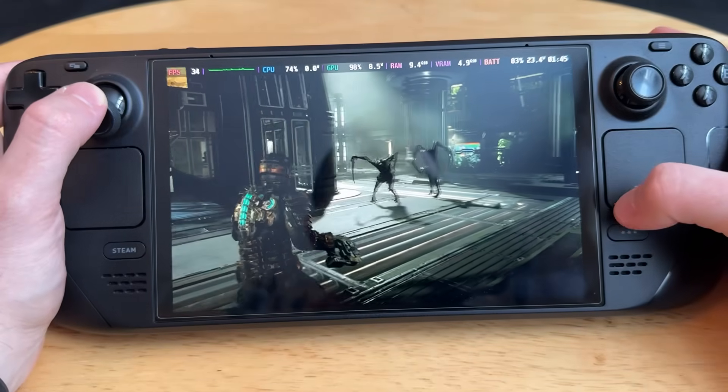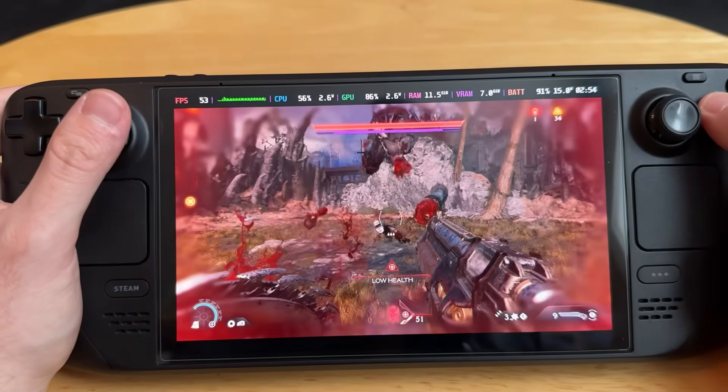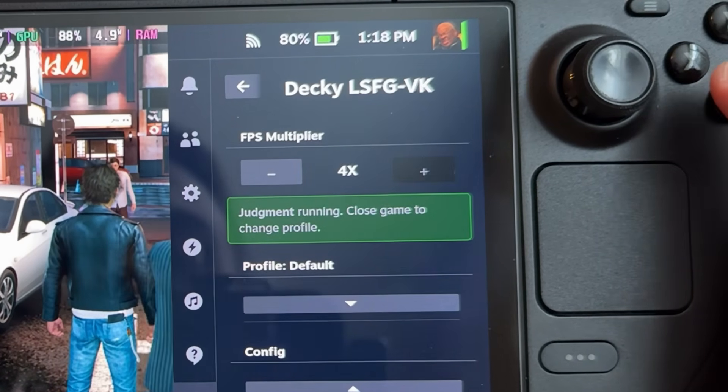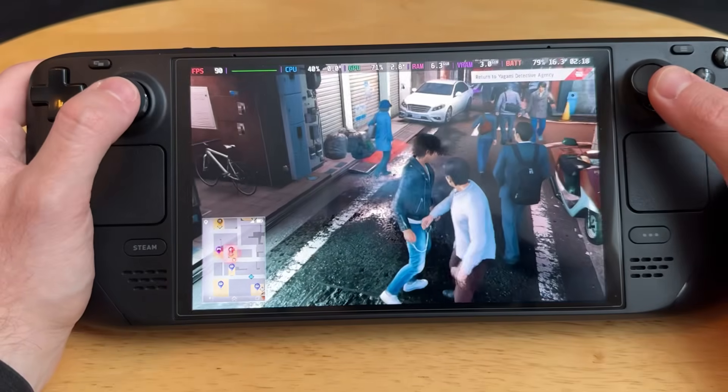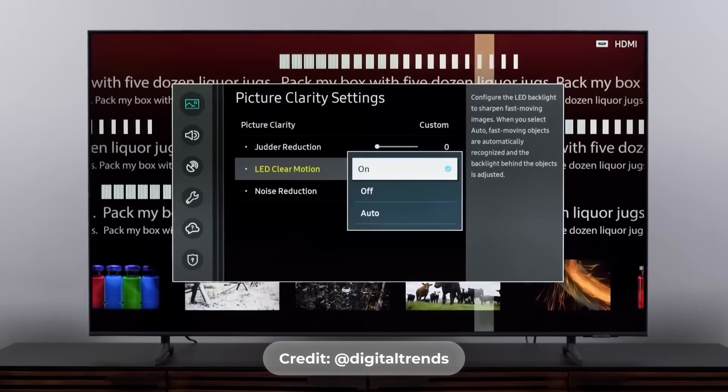For some context on what Lossless Scaling is — it's been around for a while — it's a frame generation tool that you can apply to virtually almost any PC game you're playing. It also has a bunch of other upscaling methods you can use on regular Windows PCs, but for the Steam Deck specifically, what we're looking at is frame generation. It artificially generates new frames when you're playing games, giving you the option to double, triple, or quadruple your current frame rate using some special AI trickery, where it basically predicts what the next frame will be and smooths things out. If you have a newer TV with ProMotion or TrueMotion, it's essentially the same thing where it makes movies look like they're running at 60 FPS, but in real time with video games.